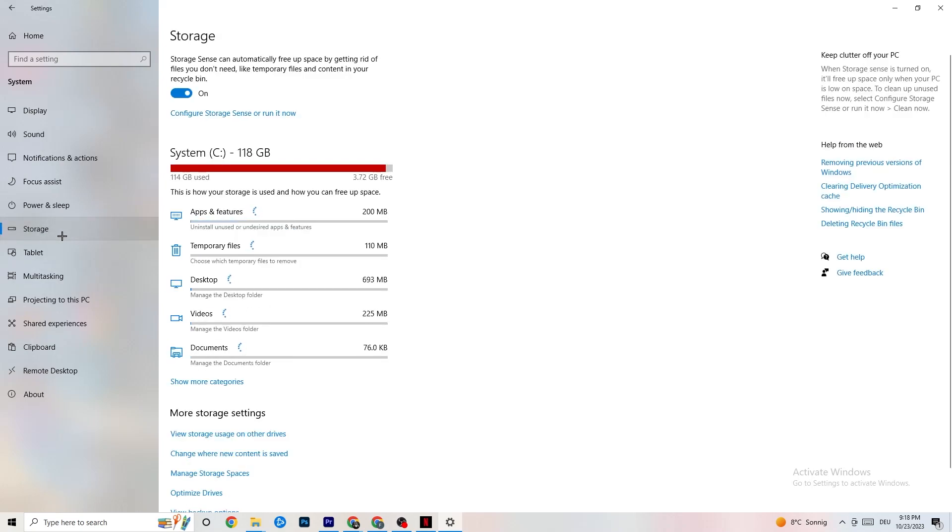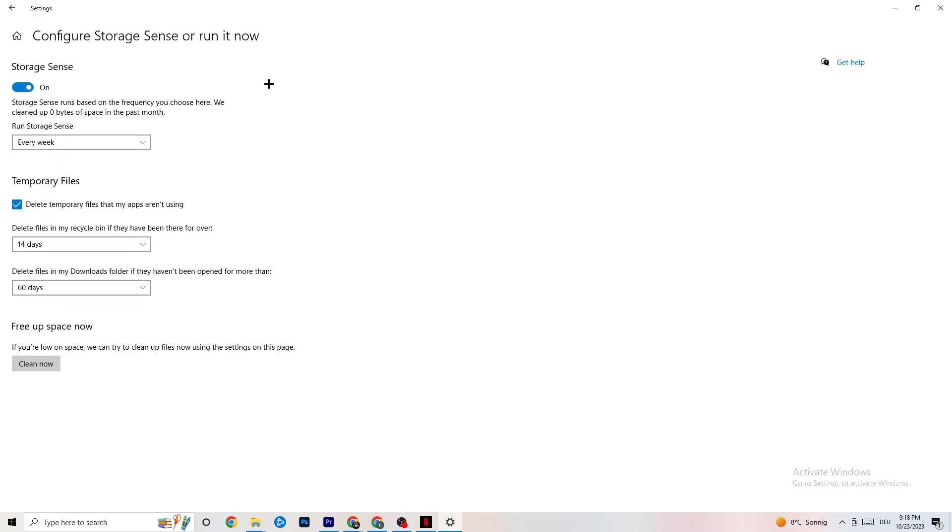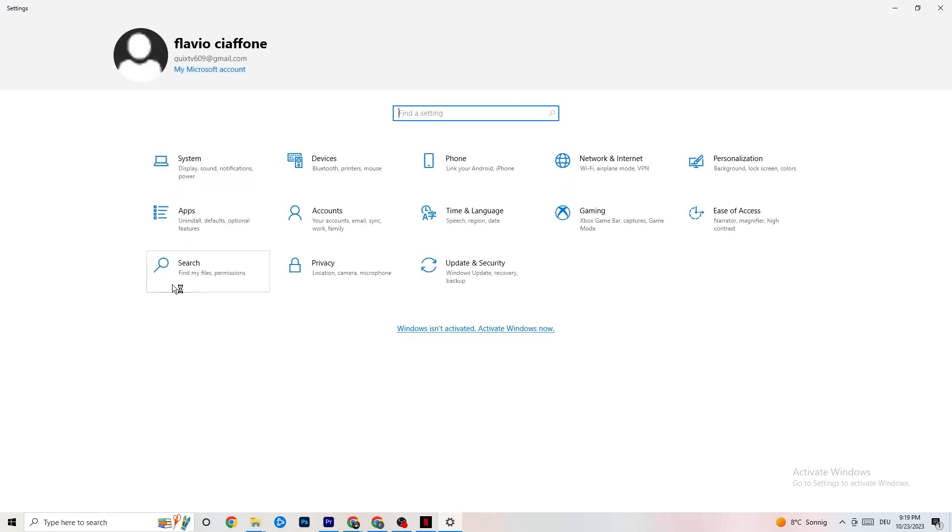Next, go to Storage. Click into Configure Storage Sense or Run It Now. There's an algorithm you can adjust, but keep my settings: every week, 40 days, 60 days. Then click Clean Now, which will delete every temporary file you don't need on your PC — basically getting rid of trash.